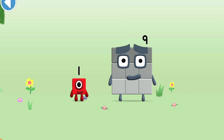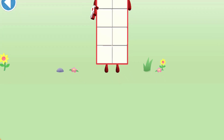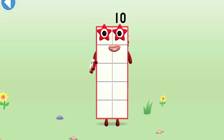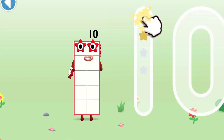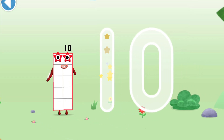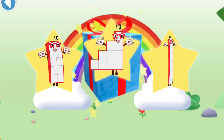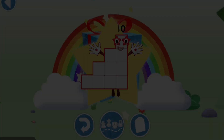You're about to meet number block 10. Can you add 1 to 9 and make number block 10? Drag number block 1 onto number block 9. Spot on! This is number block 10, made up of 10 blocks. Here I am, number 10! Time to make some friends again — that's number block 10! Yay! Well done, you've unlocked a sticker! Which sticker will you choose? Spot on! Play again to unlock another sticker!